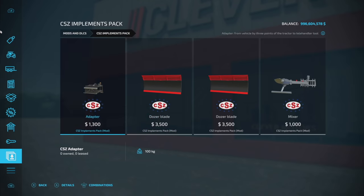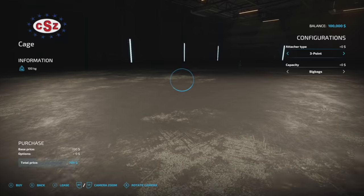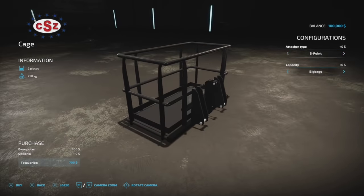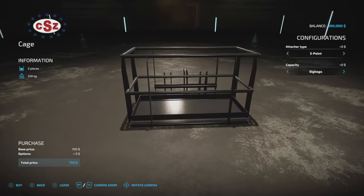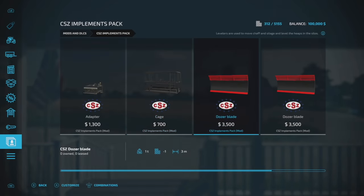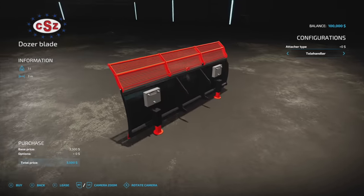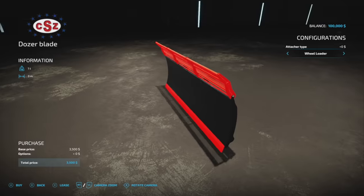Next we've got the CSZ Implements Pack — there's a PC version and a console version. Swapping over to Xbox to show this off: the first piece is an adapter that goes from three-point to telehandler. Then we have a cage — three-point, front loader, telehandler, or wheel loader — that can load two big bags, tanks, or switch between those. Then we've got an attacher blade for three-point, telehandler, or wheel loader, and a larger dozer blade as well.